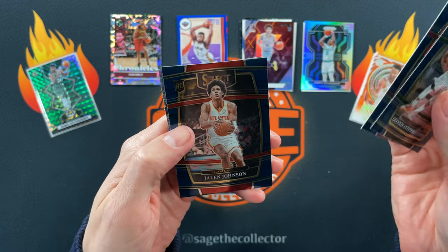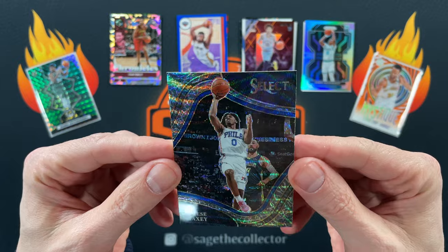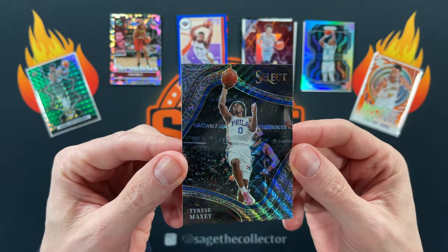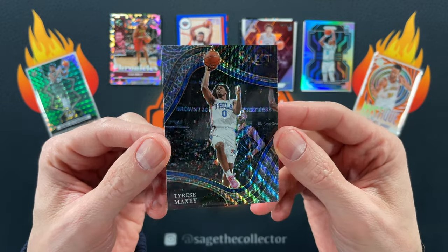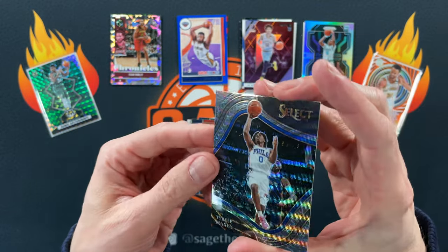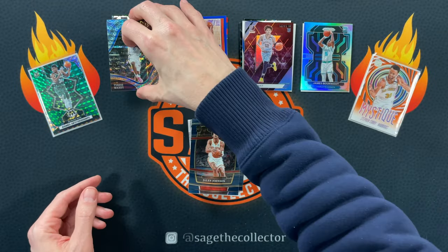One more pack — got Giannis, Bam, Jalen Johnson, and oh there we go — elephant! My first elephant! And that is a Court Side Maxi. Very nice! Wow, okay — I mean that's not bad at all. Elephant!